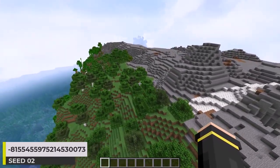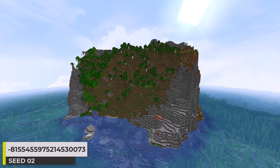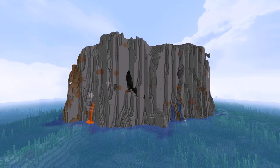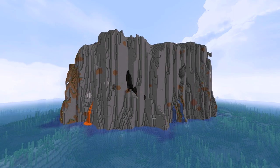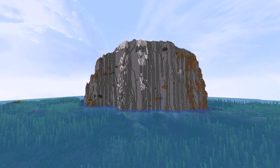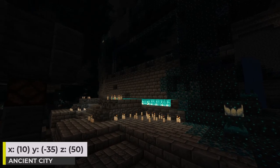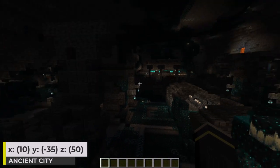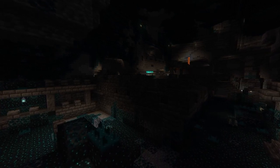This seed has some stony peaks as an island, which causes the island to have a pretty high elevation and some cliffs too. I've already talked about how cliffs are really cool, so let's just show them here. The calcite here looks pretty awesome though. Underneath the island is an ancient city — this was my main reason for wanting to share this seed. I just love finding seeds with ancient cities directly under spawn. Pretty neat seed.